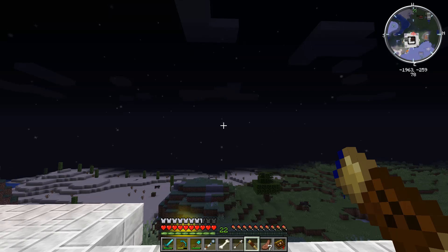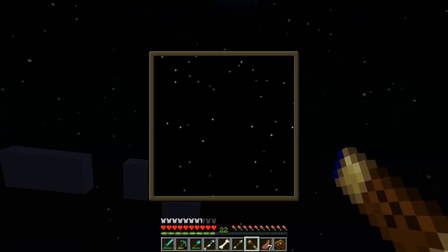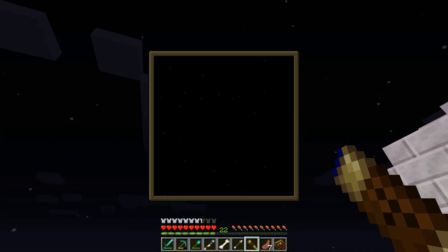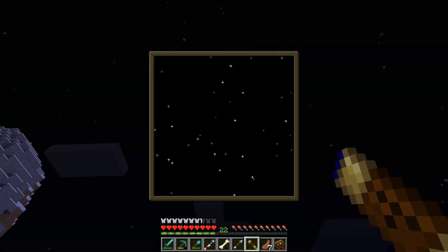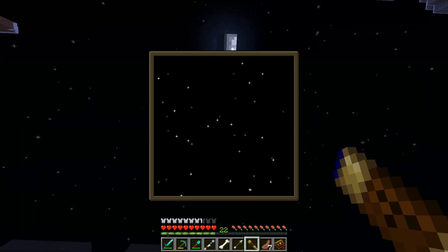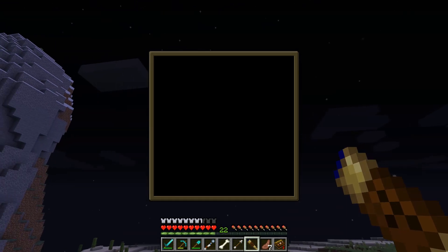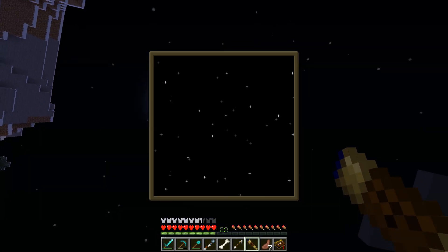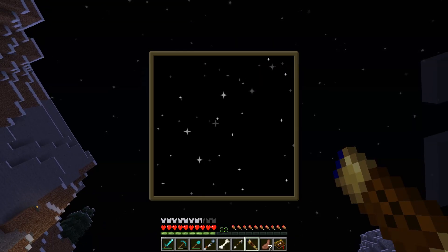To use the looking glass, hold it in your hand and right-click in an open area. You'll see a zoomed-in view of the night sky that you can move around. As you get close to the horizon or any obstruction, it turns black. The method I use — since you can turn 360 degrees — is to look all the way up, then come down until it goes black, move a little to the side, go up, move over, go down, and keep doing this as you turn around to check for constellations.